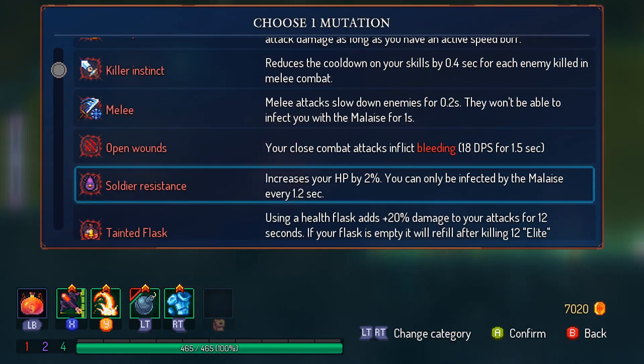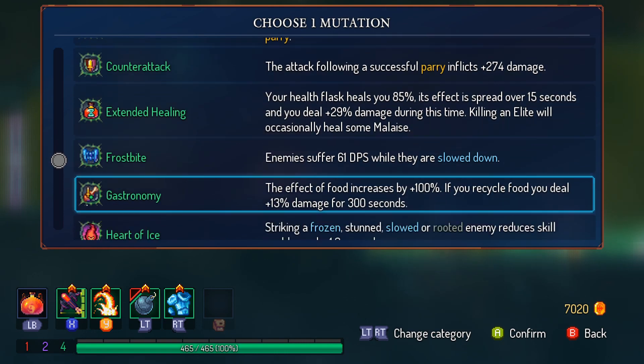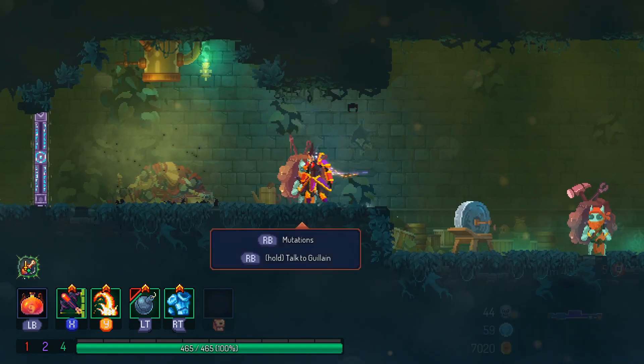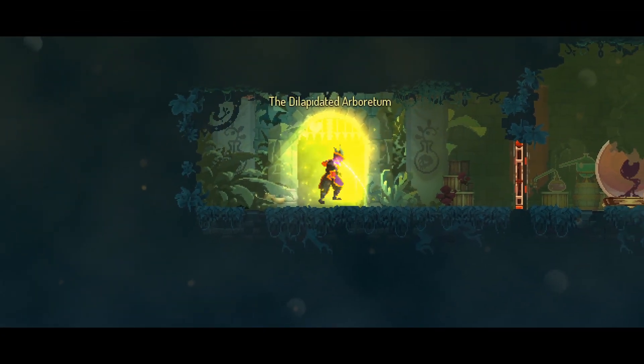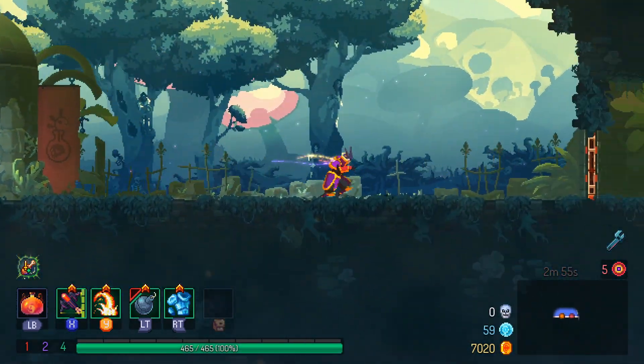For the mutation you want to get Gastronomy. If you find health items they can heal you for quite a lot, and if they are infected you can recycle them — with this mutation you get a huge damage buff the higher your survival is, which lasts for five minutes, can stack, and carries over to other biomes.